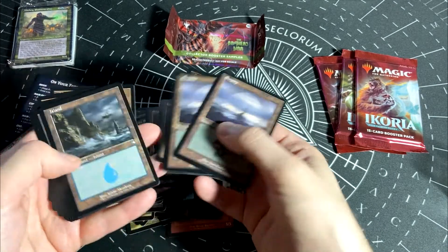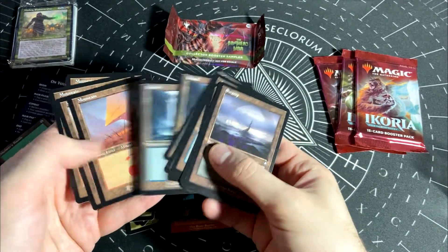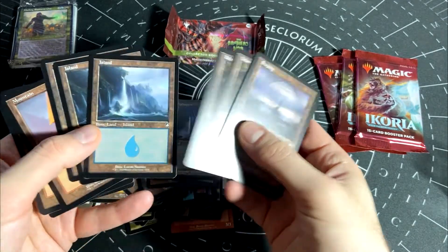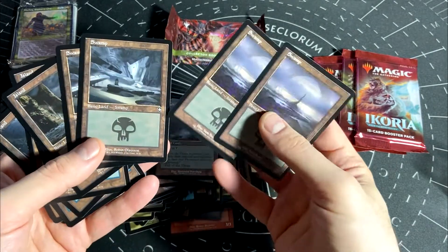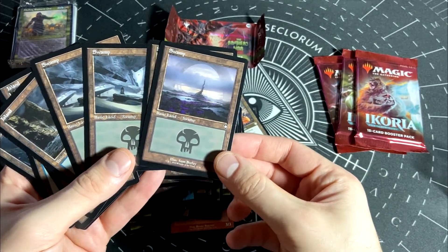I need to make an order. Couldn't we get matching basics at least? I'm getting those mountains for sure. Neither of the islands look great. I wonder how the Ursa one looks. Probably going with that one.